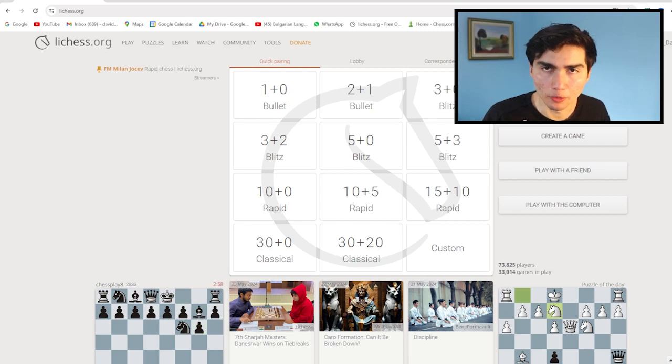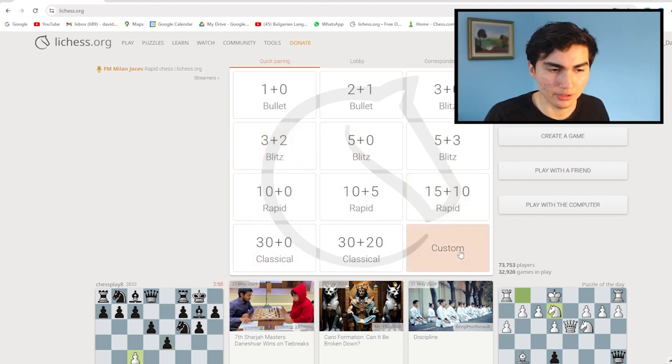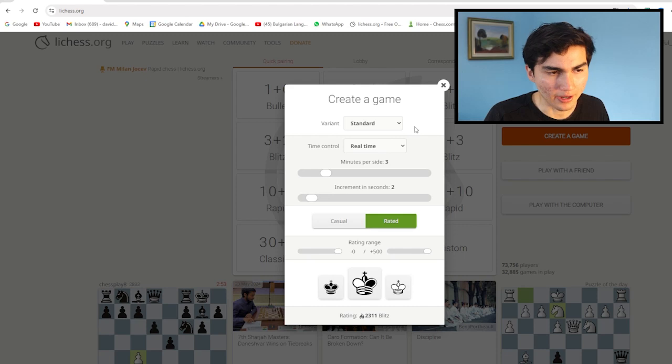Tip number one: play against higher-rated opponents. If you come to Lichess, instead of clicking one of these boxes to play a game — say you want to click on three plus two — instead of clicking here, you're going to click on Custom. Now you have many options, but what really matters is that you leave this on Standard.